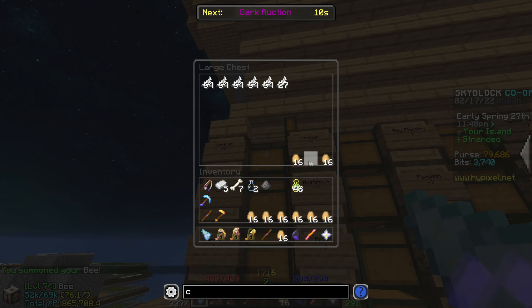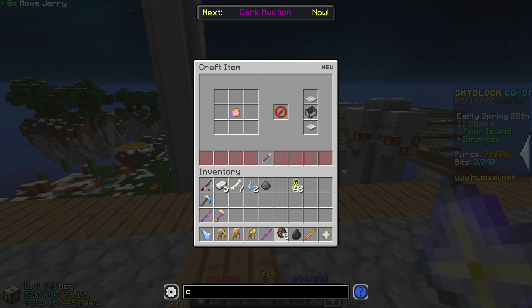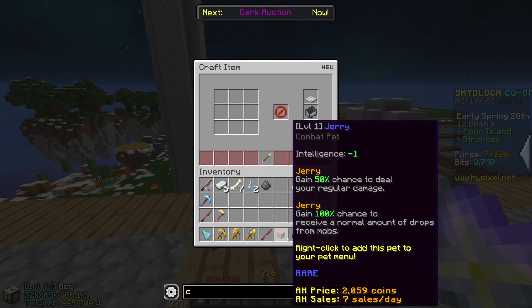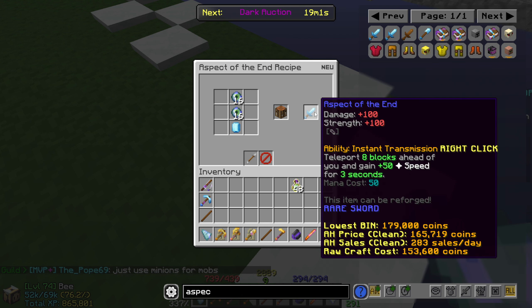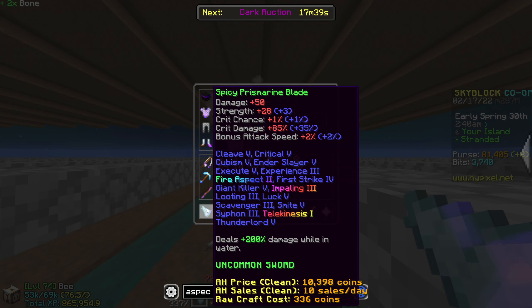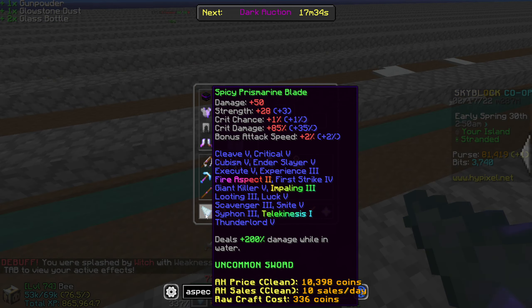Let's craft an enchanted egg and get eight mystery jerry eggs. Hopefully this will craft us a mystery jerry pet. And we've got a rare — let's go! I thought this required a stack of enchanted eye vendors but it only requires 32. The aspect of the end is going to be so good — this is still going to have more damage in water, but overall the aspect of the end might be better.